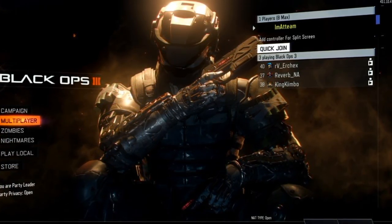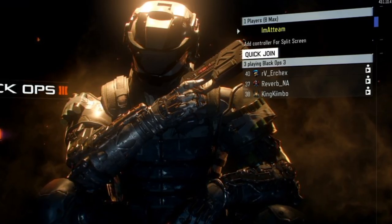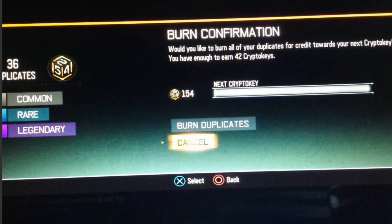There is also now the ability to save custom games, and there are new features and new things in the Black Market. There are actual new specialty items and weapons, which is just crazy. But the first thing I want to talk about is the Black Market, where you can actually burn items. What I mean is you can burn your duplicates in the Black Market. As you can see on the screen: 'Burn confirmation — would you like to burn all of your duplicates for credit towards your next crypto key? You have enough to earn 42 crypto keys.' So if you have any duplicates, you can burn them and earn extra crypto keys. This is an awesome feature — it's going to take away stagnant dupes you don't need and help you towards opening your next supply drops with crypto keys. Very, very good update right there — just that alone would have been huge by itself.